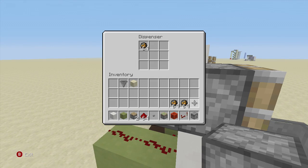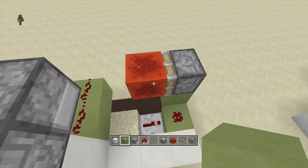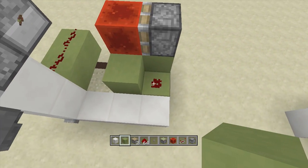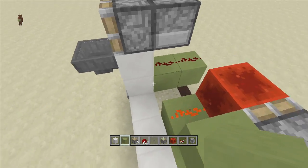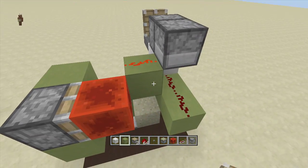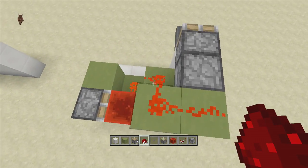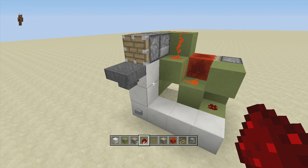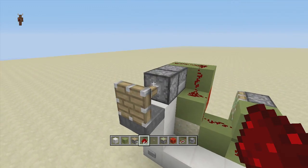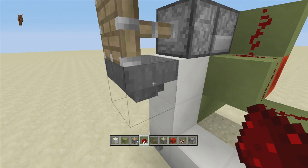Go inside your dispenser and place in some fire charges. Once the dispenser is set up, come over to where the redstone block is and place a block next to it and a block above the redstone dust. Then come up a block with redstone dust, then another block over with redstone dust along the whole thing. That's it — click the button and the piston extends out; click again and it retracts, activating the hopper.